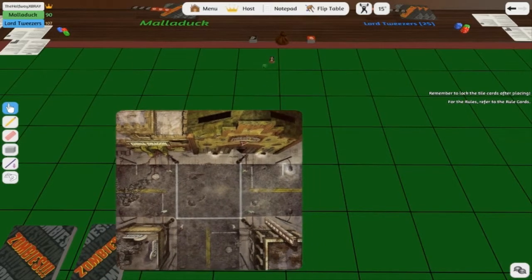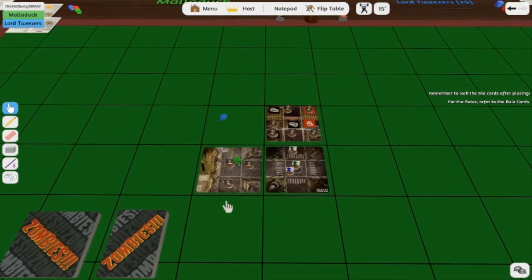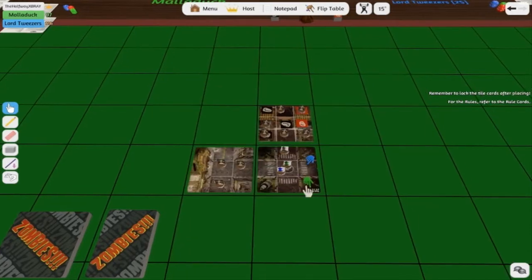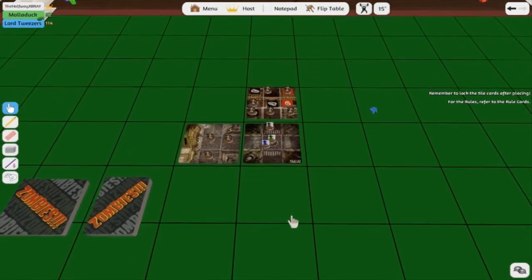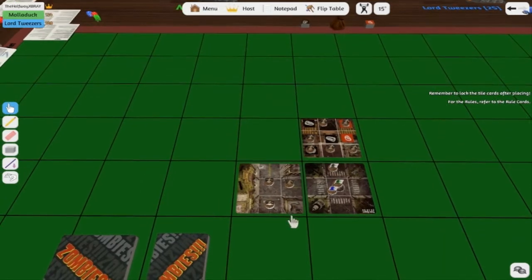For every split off, there's one zombie. So technically, wouldn't the starting space be five zombies? No, because it has a name on it — it's zombies zero life. I got a feeling the zombies are working. I'm going to make a movement roll, which I'm going to use my blue die for.